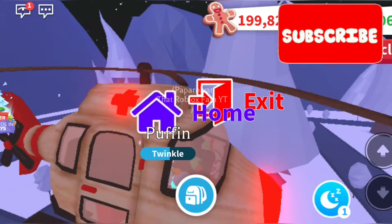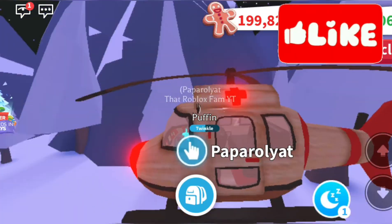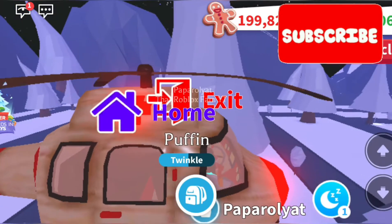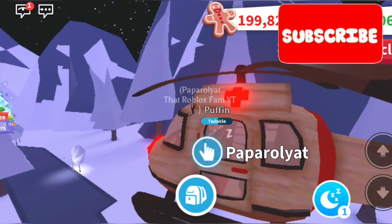So that's the rescue helicopter — let me know in the comments what you think. I don't think it should have been 400 Robux. The other vehicle, Santa's sleigh, is gingerbread currency, but if you work it out it's nearly the same as if you were going to buy Robux to buy the gingerbread. So let's go and have a look at what Santa's sleigh looks like.